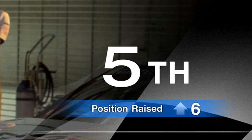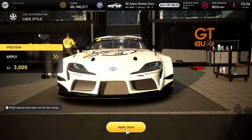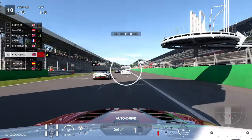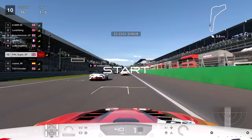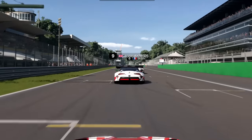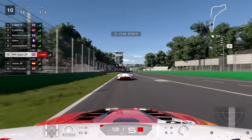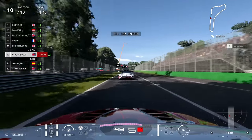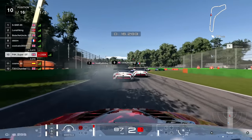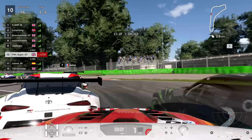Two fifths in a row — six positions gained in that one. I decided to change the livery on the car to distance myself from the white livery I used when I took someone out in the last race. It just so happens that the guy I took out is the guy right in front of me in the next race. I was really desperate not to take him out a second time — that would not look good heading into the first corner.